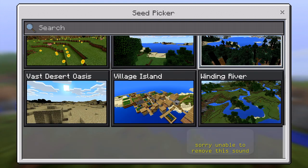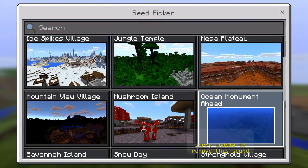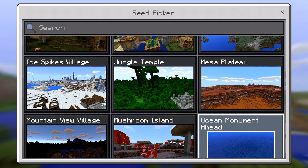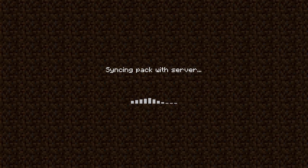I'd prefer to go with an ice spike village or jungle seed — I love both of them, but I love jungle more. Okay, there it is. I know there are a couple of new things added in the Minecraft Pocket Edition new version and I'm excited for that.